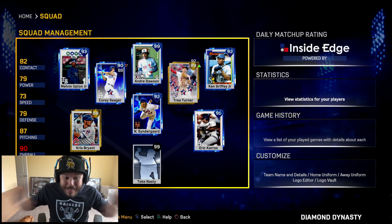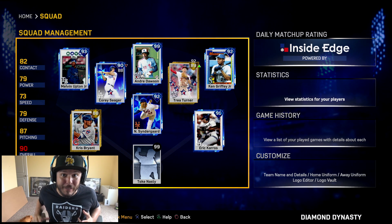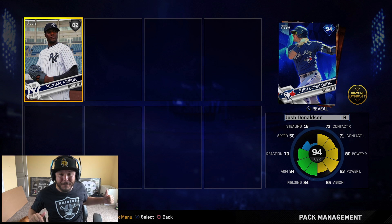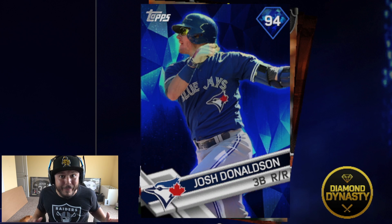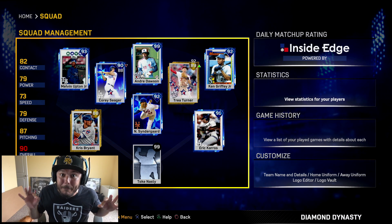After winning our wager, that is what the team's looking like, but the most important thing is I've got 150,000 stubs to open up. I did open up a couple — bam! That's a really, really good pull, and with that pull, I was able to finish a bunch of stuff.